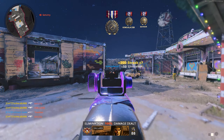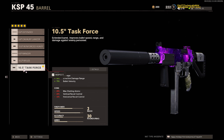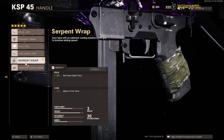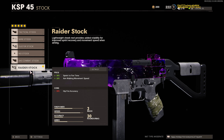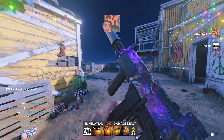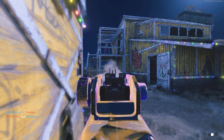When grinding the KSP camos, the attachments I used throughout the entire time were: the suppressor for stealth, and the 10.5 Task Barrel — I ran this because it increases your damage and bullet velocity, so you're killing faster at longer ranges and don't have to lead your shots as much. This makes you more accurate at longer ranges. For my grip I have the SDOF Speed Grip, which increases speed attachments as well as horizontal and vertical recoil control.